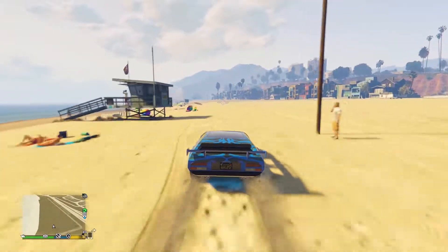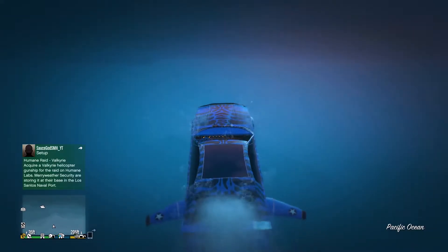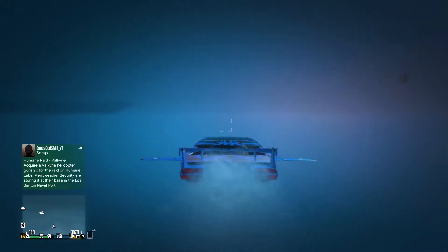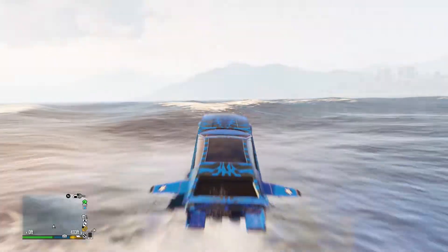Up next, we have the Toreador. Now you're wondering — what separates this from the Stromberg? The Toreador, like the Stromberg, has missiles and machine guns. Unlike the Stromberg, the Toreador can boost and has up to four seats. I find this vehicle helpful since you can use it in contact missions and heist setups, unlike other vehicles. Now is it worth $3.6 million? I'm not sure, but either way, it is a nice vehicle to add.